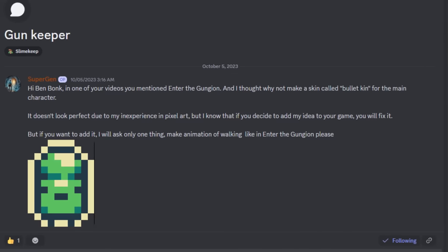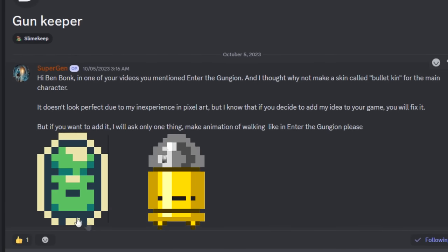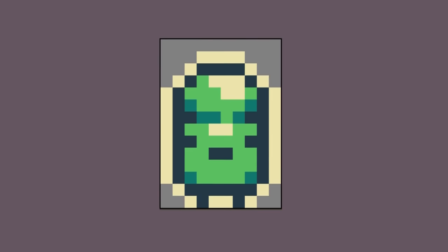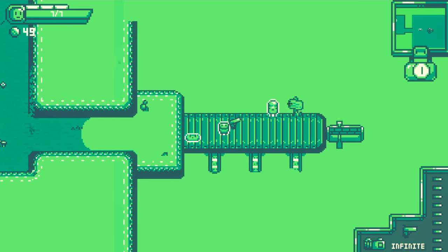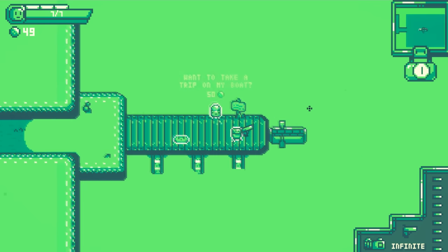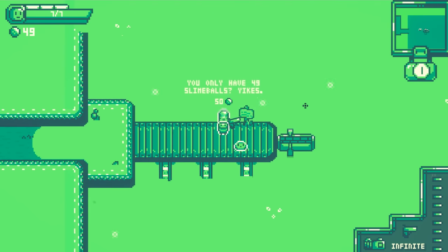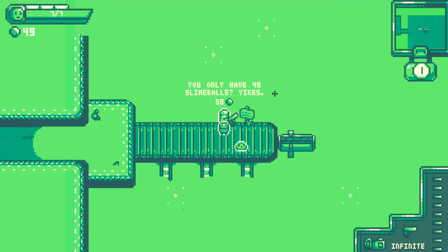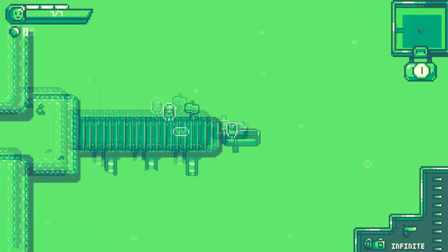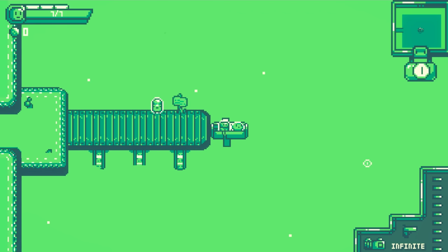So I made two big changes. Firstly, with the help of art from Supergen, I added a Bulletkin-looking NPC as a bit of a reference to Enter the Gungeon, who serves as the boat keeper. Now instead of just hopping on the boat whenever the player enters the room, they will have to pay a fee of 50 slime balls to use the boat, or they cannot ride it. This way the player has to at least account for this cost. And I also fixed the bug where the slime pet would always hop in the boat kind of backwards, which really annoyed me.